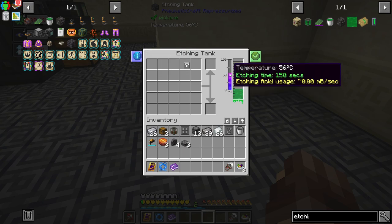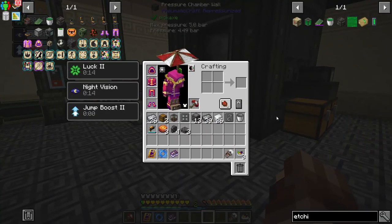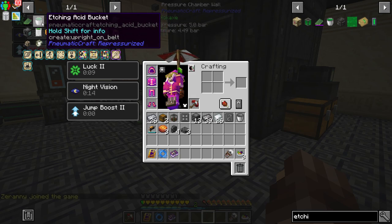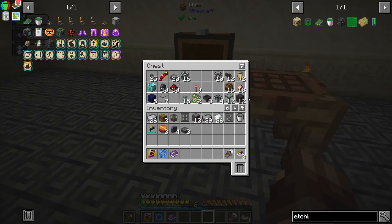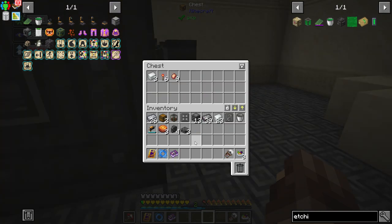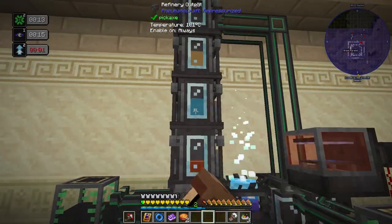We've got a bucket of etching acid now. You can feed the etching tank with heat but if you do, it will consume your etching acid slowly. I'm going to wait to do that until we have it automated. For empty PCBs these are just plastic sheets, redstone torches, and nuggets. Let's do a few batches and fire that up.